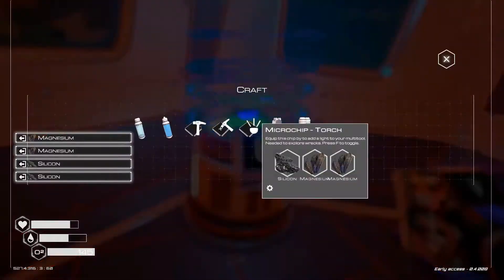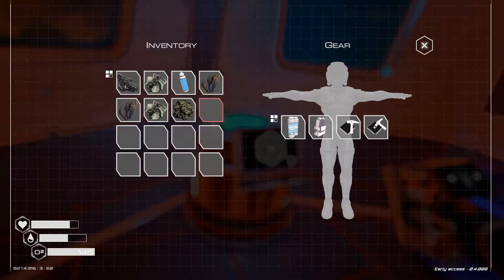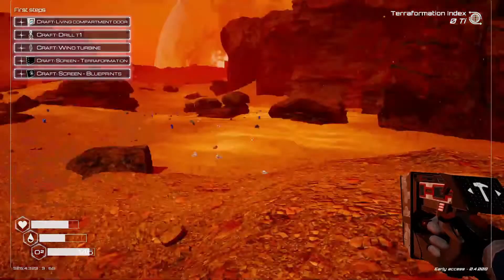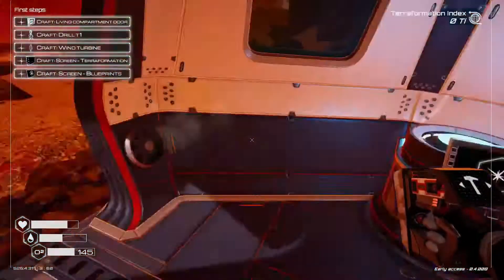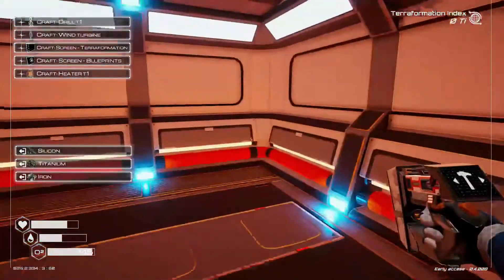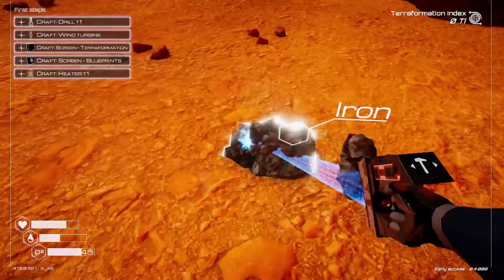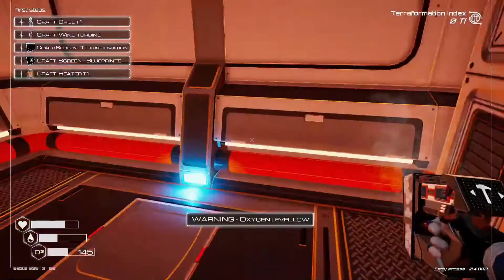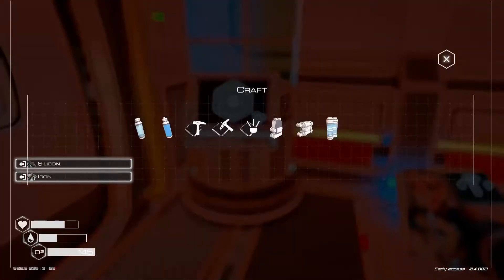We'll also use some of our materials and make our first living quarters. Alright, living quarters done. We need a couple more things so we can put a door on it — can't get in it without a door. Now we're going to grab a couple more things and make a T2 craft station. Nice, now we've got our T2 craft station.